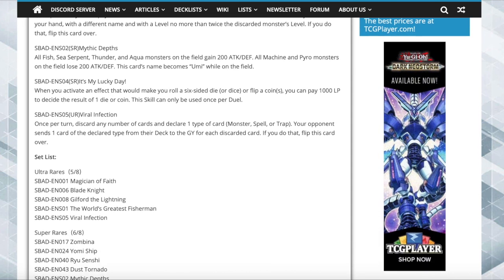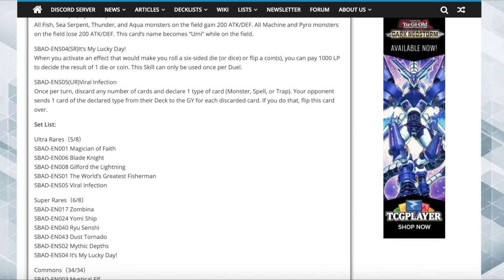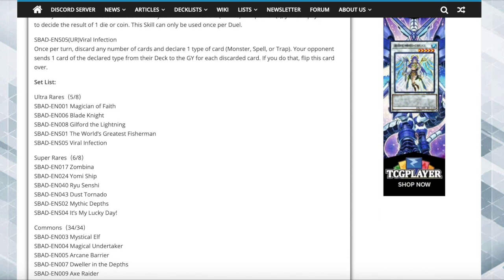For super rares, we have six of eight confirmed: Zombina — very good choice. Yomi Ship — very good choice right now. Ryu Senshi — I think that's a terrible choice. Dust Tornado — makes sense, I was actually surprised it wasn't an ultra. Mythic Depths — fair, it's the field spell. And It's My Lucky Day — they make all skills foil, so I guess. I don't think Lucky Day deserved to be foil — same with Straight to the Grave from the last set. The last two supers according to Yugipedia are Apprentice Magician and the last unrevealed skill.